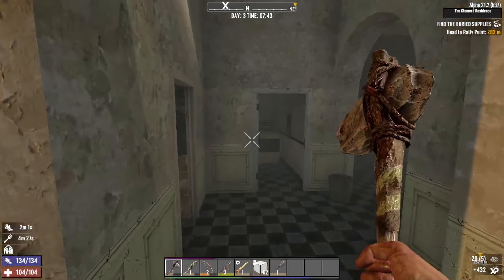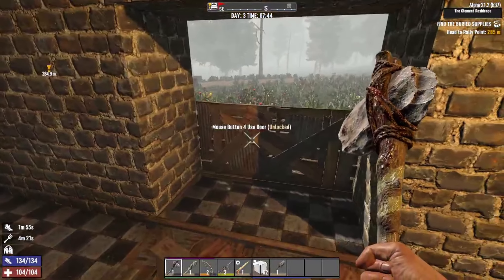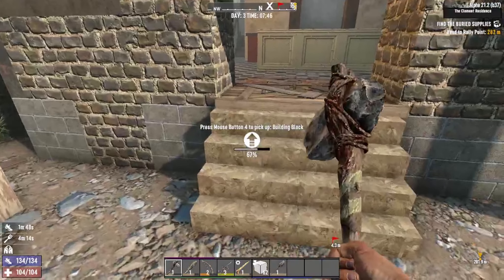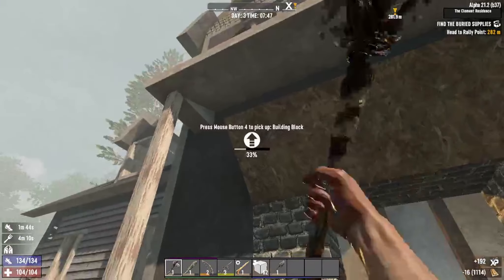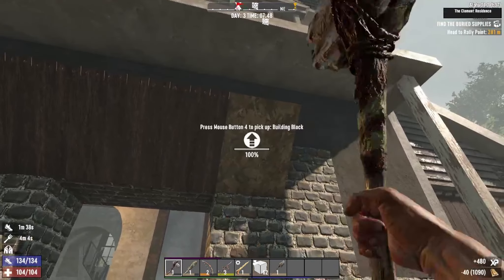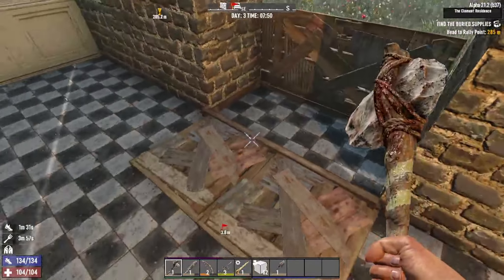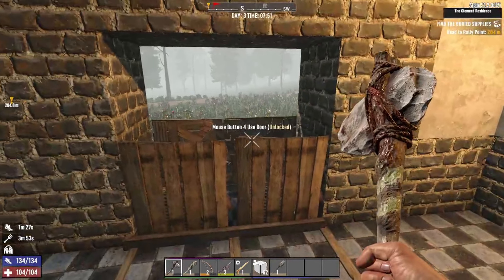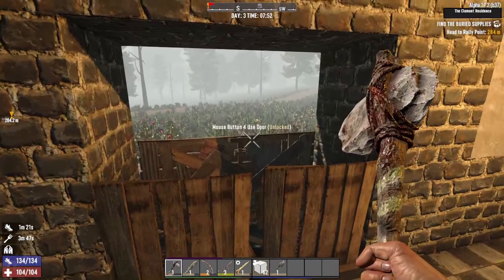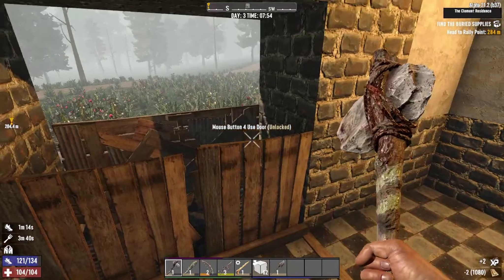That's it for the cobblestone, so we're gonna have to get more. But this is pretty much ready to go for now. Welcome back to another episode of Seven Days — it's the morning of day three. We're just getting our horde base prepped up for tomorrow's horde before we go ahead and do some digging for the treasure. I went ahead and put in this doorway so we have some protection for the horde tomorrow night. They should still see this as a good path because this stuff is nowhere near as strong as the cobblestone.